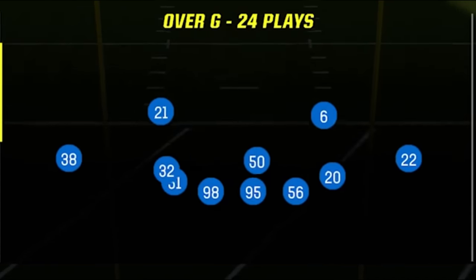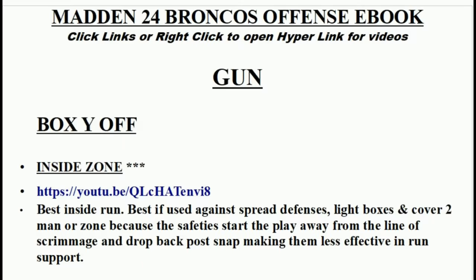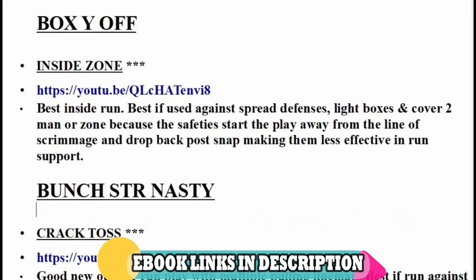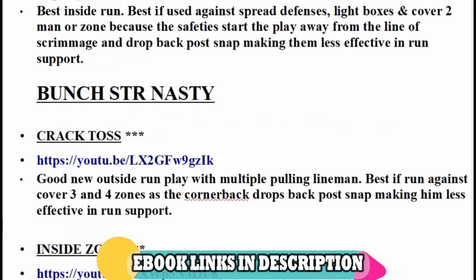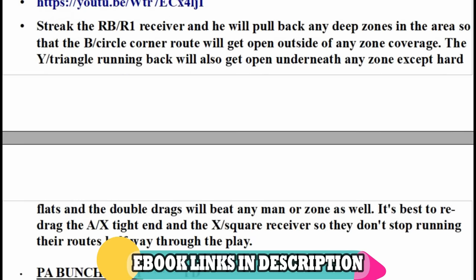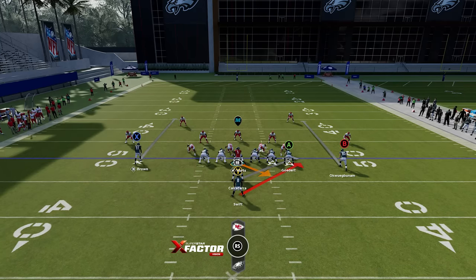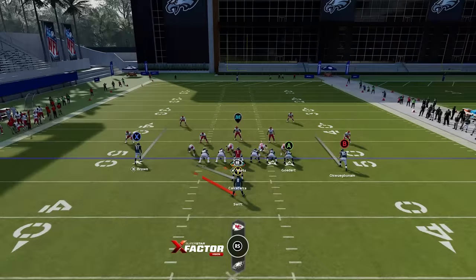Let's start with the halfback stretch, the best outside run play. This entire scheme is from my New York Jets offensive ebook — you can download it instantly by clicking the links in the description. As far as the setups, the run plays may seem kind of basic but there are a lot of different setups I use.